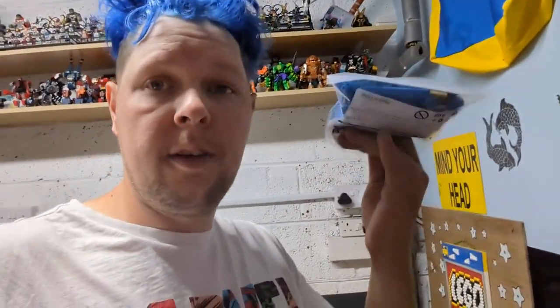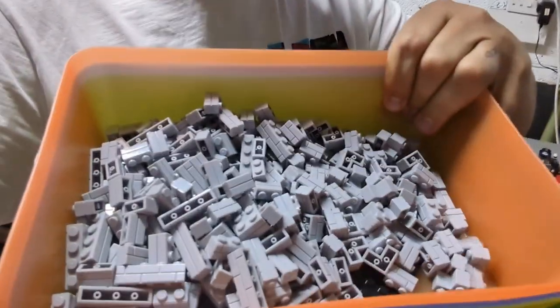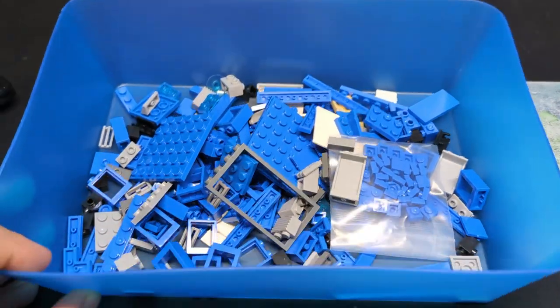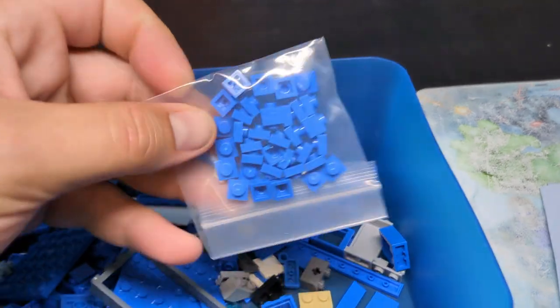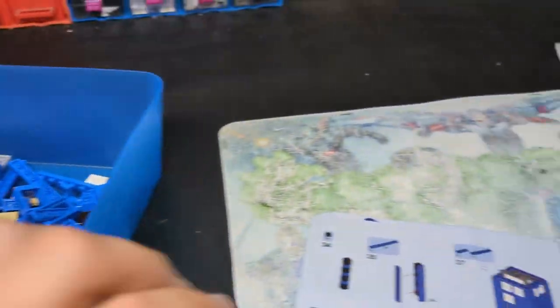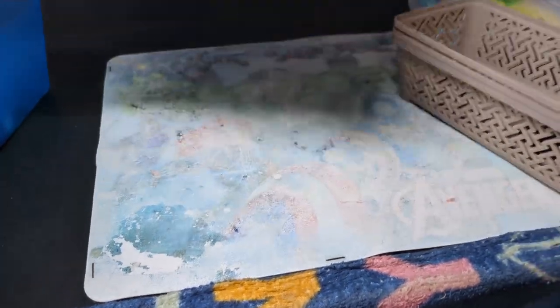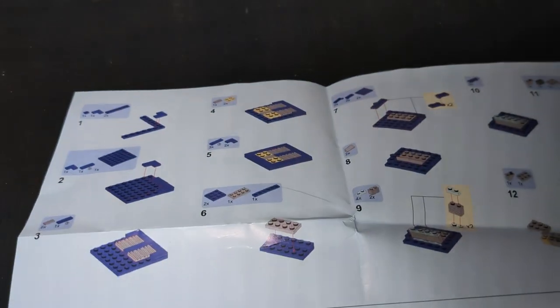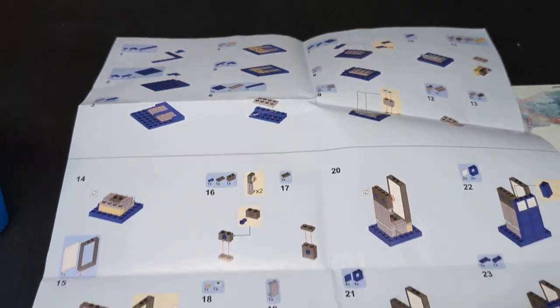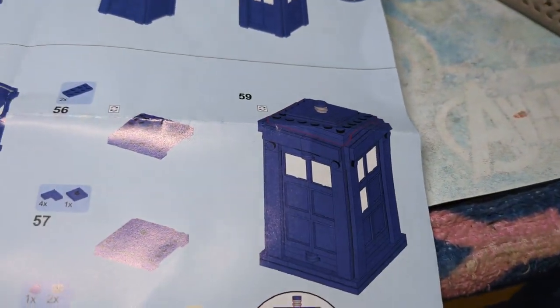We'll have to find something else. However, we do have a TARDIS and a whole lot of masonry brick. I've got the blue tray for the blue pieces, a little bag of pieces, and this — the instruction manual — so eventually when we get to the end we're gonna have the TARDIS.